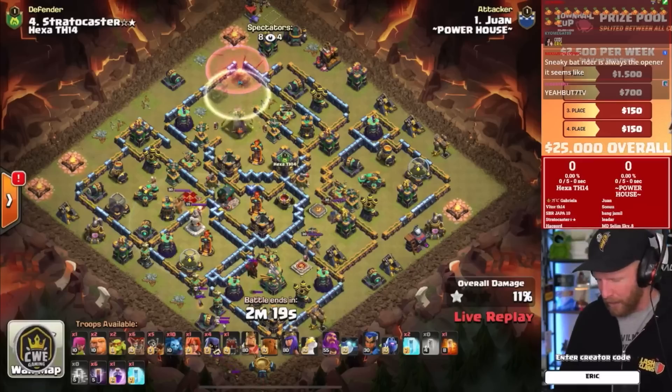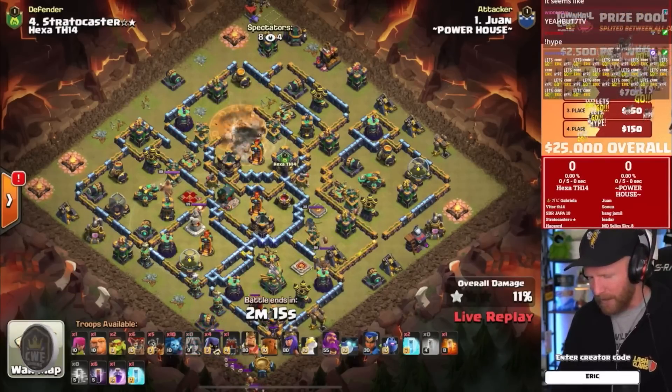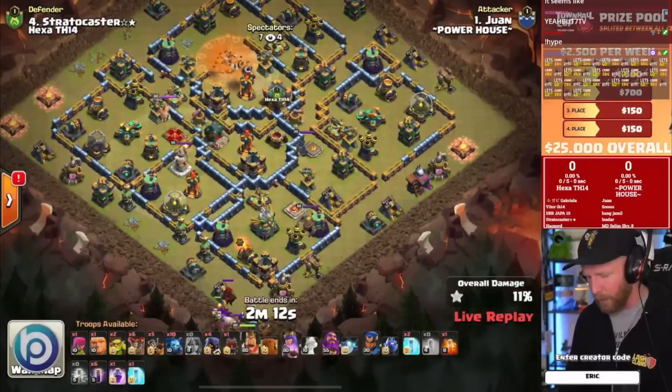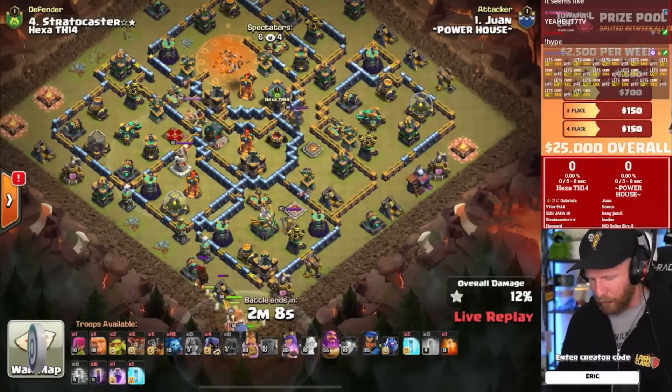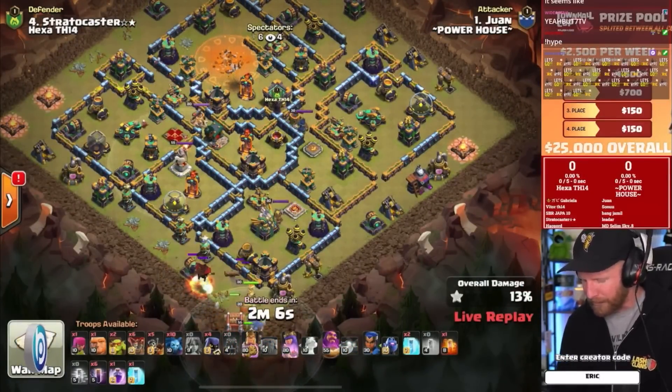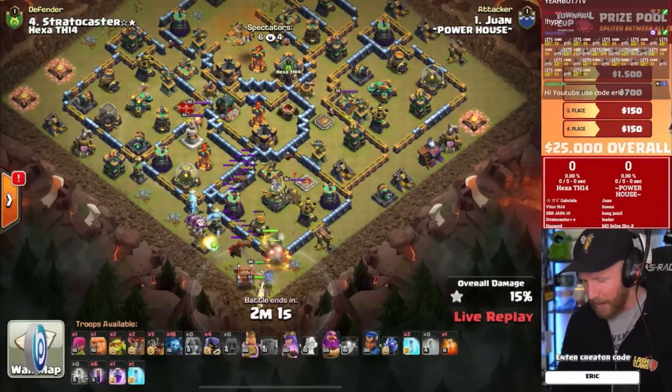The winner of this claims the title of Town Hall 14 Cup Champion. We have a sneaky goblin set going after the town hall — able to get in there and take it down. It was exposed a little bit, and he'll be diving in with a sneaky bat rider, one of my favorite Town Hall 14 attacks, a very powerful one.